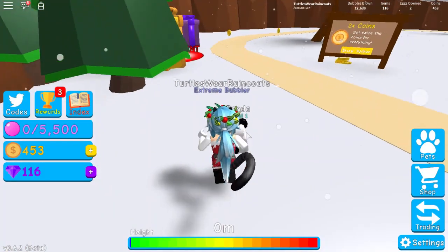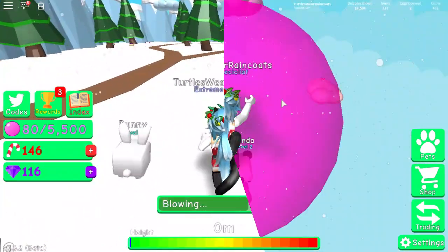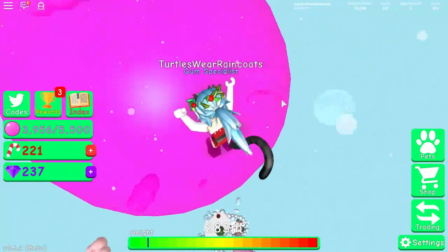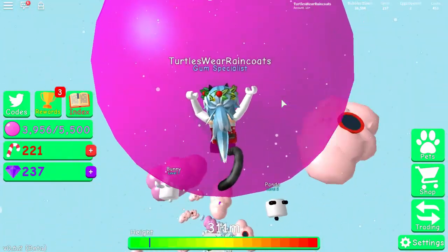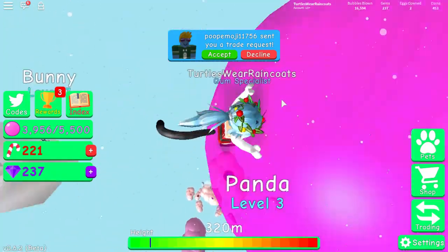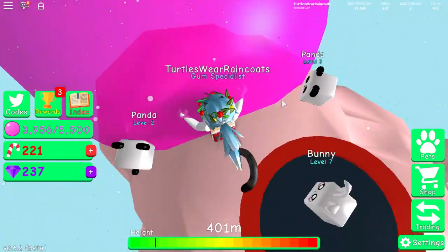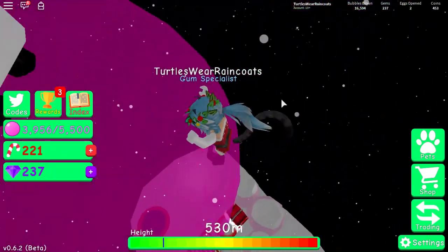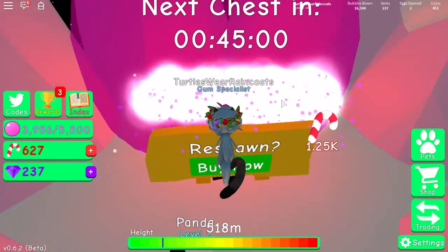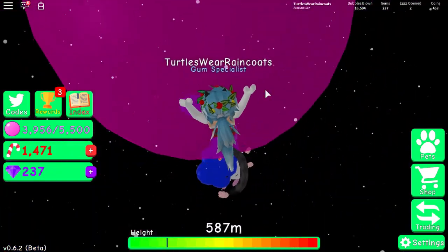I want to go back to the Christmas event to collect more candy canes — I really want another pet. You can only get these with candy canes. Let's aim for the trampoline... there we go... okay, are we going into outer space? We are in outer space! We reached Jolly Island — this is awesome! There's a candy cane chest — oh my goodness, this is so cool!